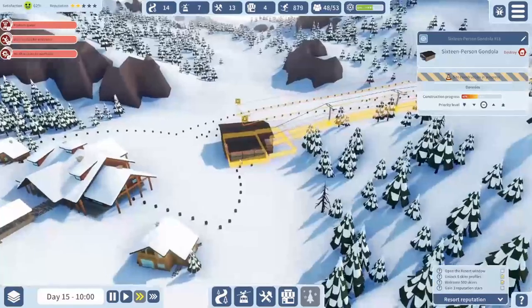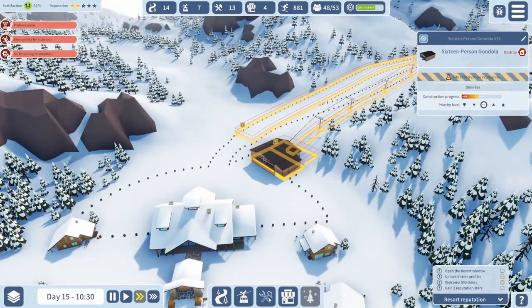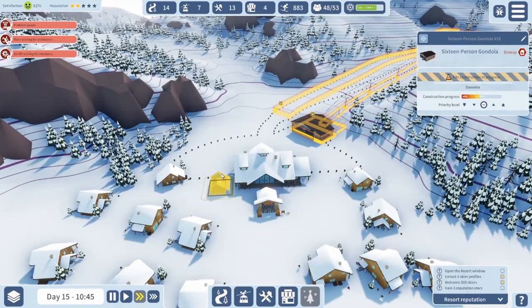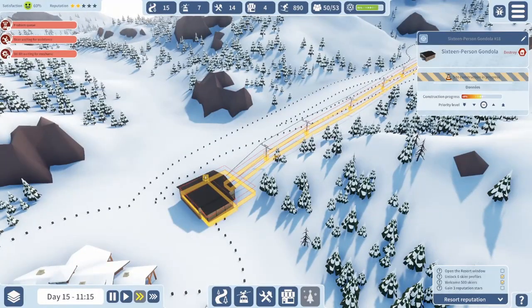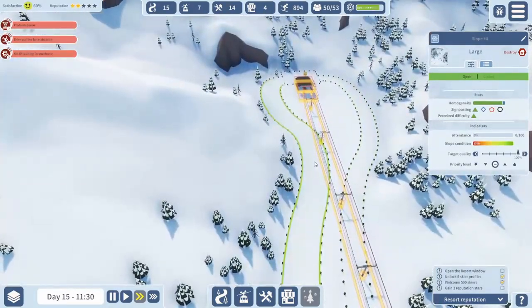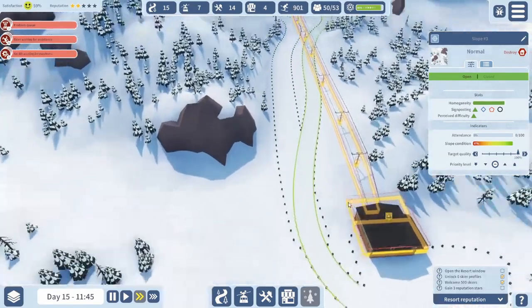Oh, the construction's taking forever because we don't have a builder's lodge over here. That's right too. Do we want to put a builder's lodge over here? Problem is, I'm going to need volunteers. So that one's green, and that one's green. It's almost entirely green — this one is entirely green. There should not be very many wipeouts on this one, in theory.